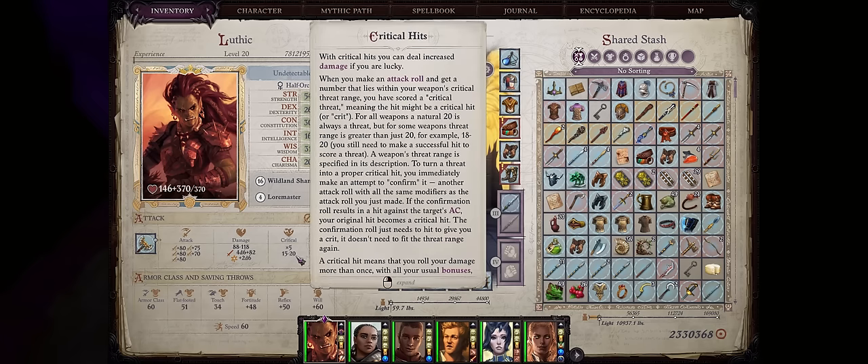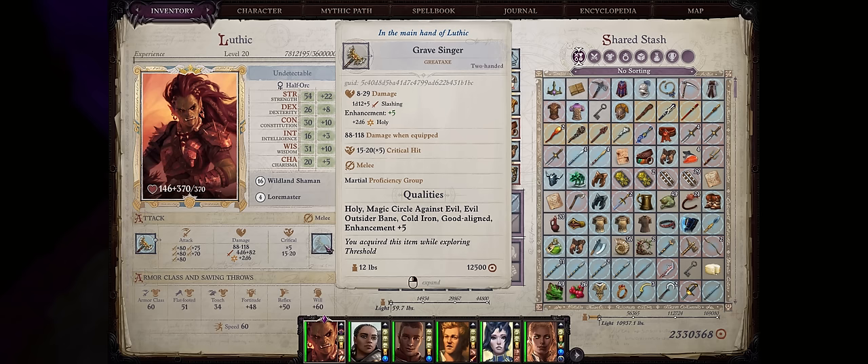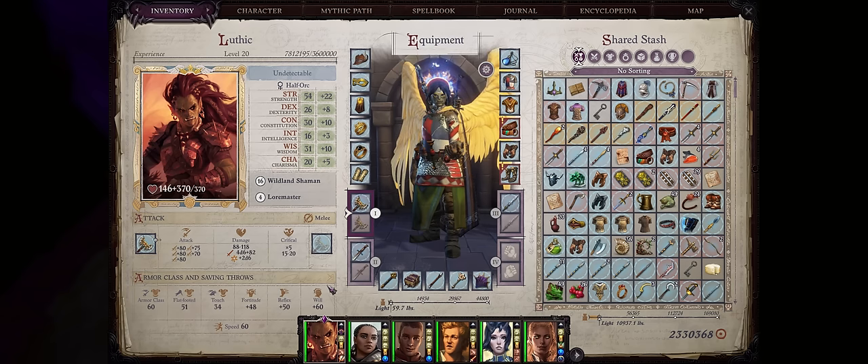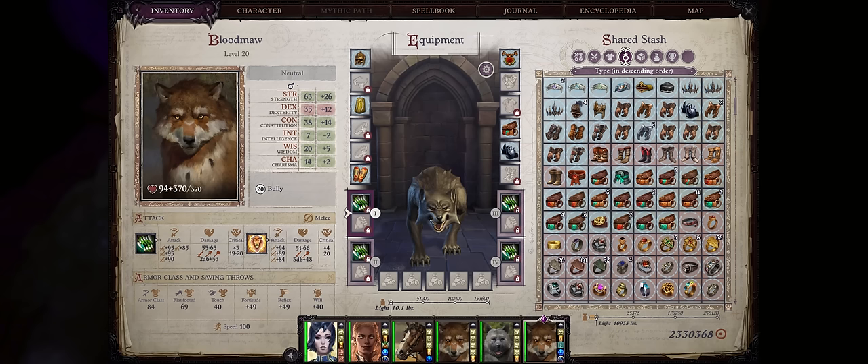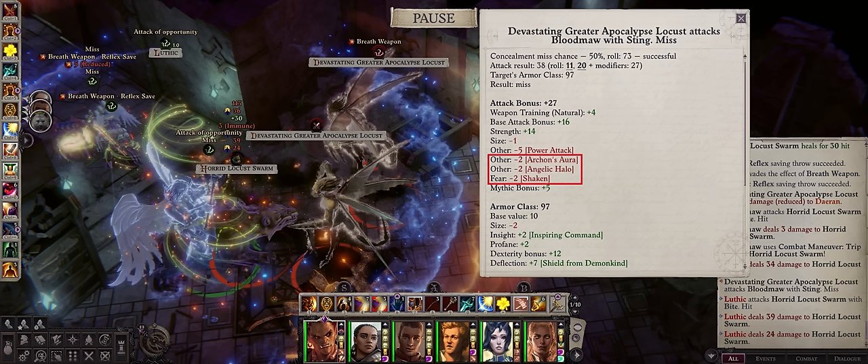Very high critical range and even critical damage too from our special great axe, quite fitting for an Orc character. Besides that you also have very high saving throws, and best of all, a super overpowered animal companion as early as level 1 that can easily tank for you, with more than 97 permanent armor class that becomes even higher than 100 through some of our powerful always-in-effect Angel debuffs. By virtue of being a Shaman with the Protective Luck hex, you can even force all enemies to roll twice when attempting to hit your Wolf.